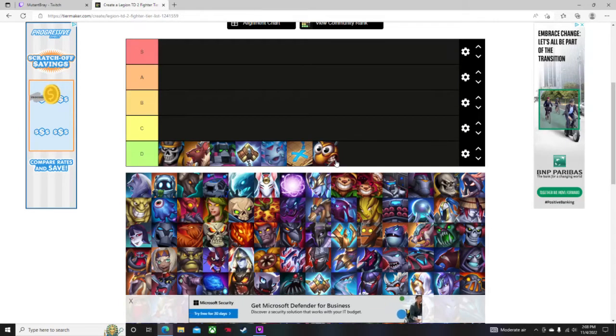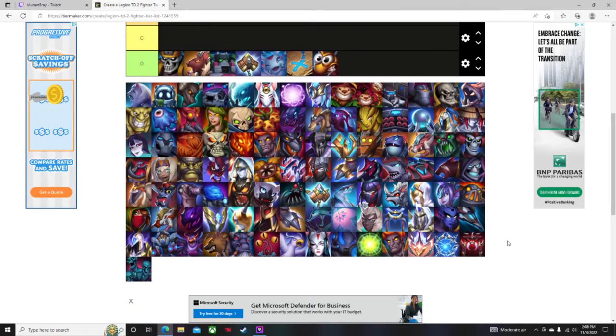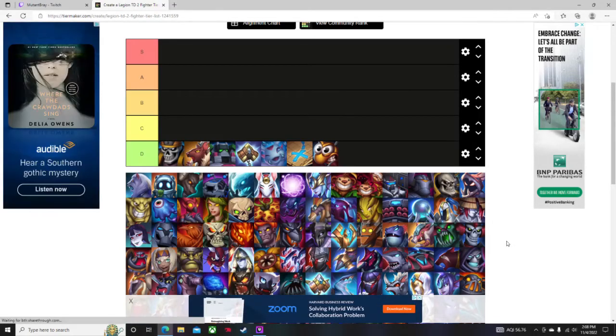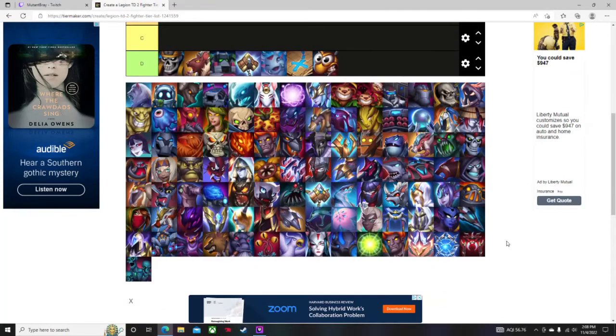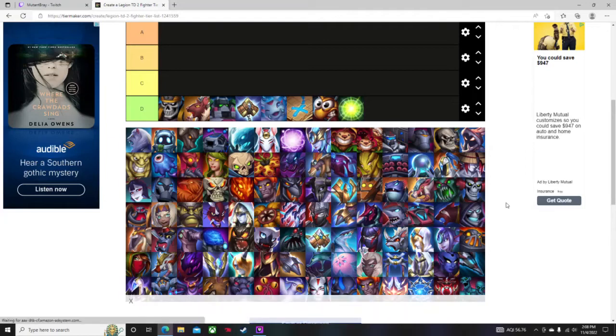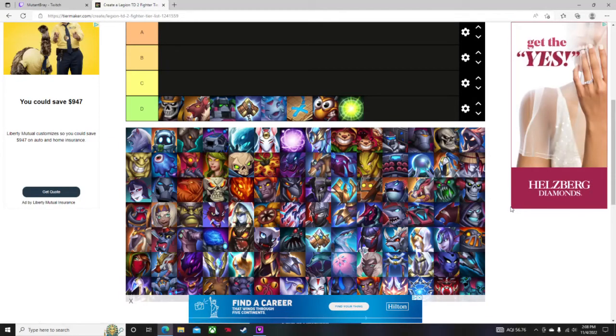I would put the Sea Dragon and Lifebender probably in B and A. The Seedling I'd go into C, and then Chloropixie and Sakura into double B depending on how you use them. The Chloropixie when it dies gives you mythium for the wave after, and Sakura, if you do it early enough and it survives the wave, gains permanent health and possibly damage.